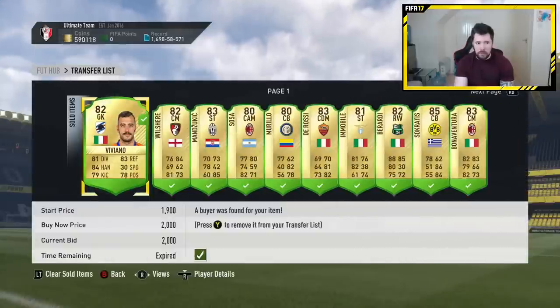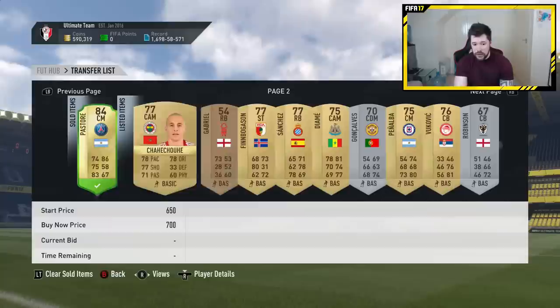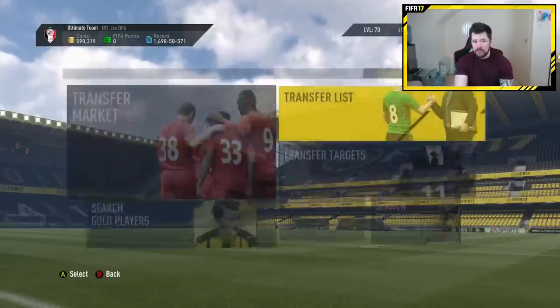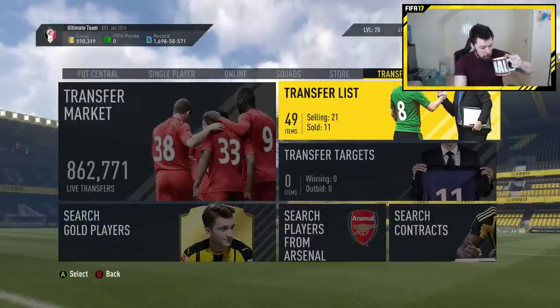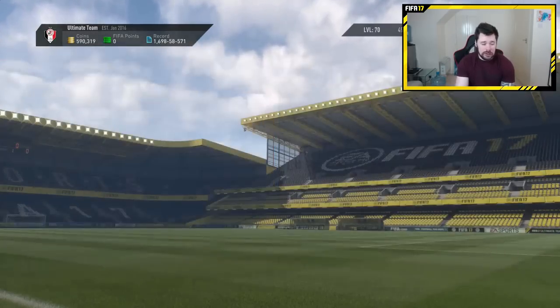Look how many coins we've made. We started with 350,000 coins and we've made over 300,000 coins so far. We've got 50,000 coins directly from the rewards, 100,000 coins from the legend, and much more on top of that.